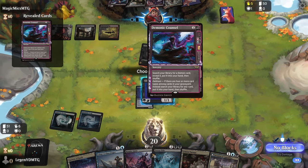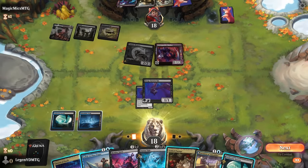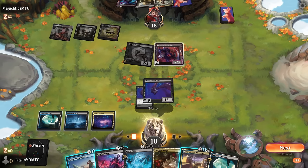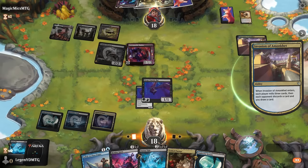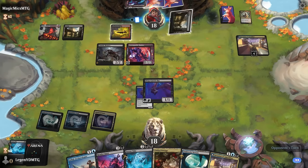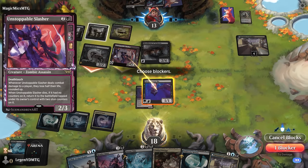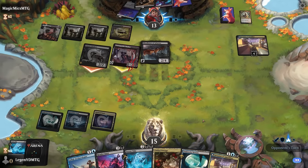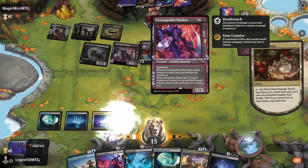The Bronco reveals a Demonic Council - a way to potentially get the Blood Letter for a one-hit kill combo with Slasher. We play the Invasion, naming horror with Cavern of Souls. We don't want to chump with Bats until we tap out for Terror Tide main phase. The opponent plays Blood Letter - good thing we kept Bats back on defense, otherwise we would have died. With Fabled Passage we'll have just enough permanents in graveyard to wipe the board cleanly, though the Slasher comes back stunned.